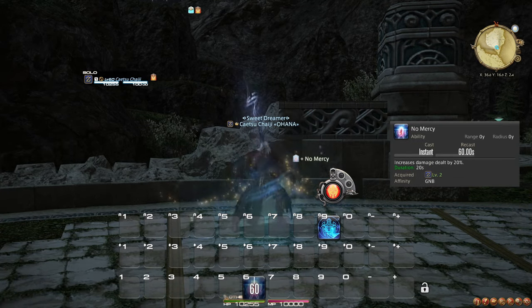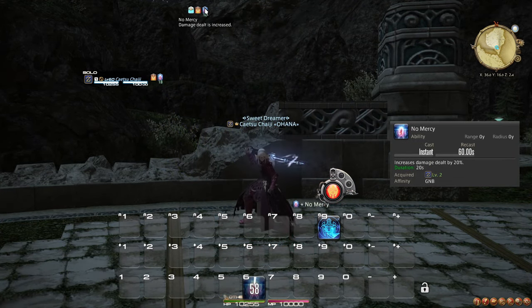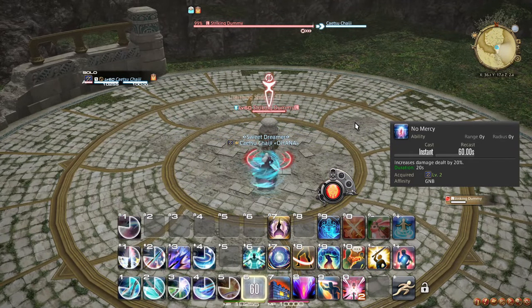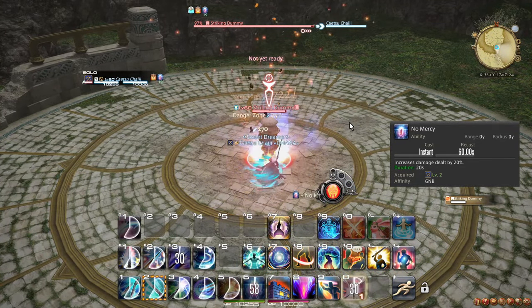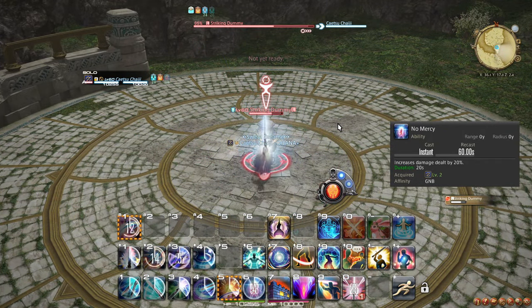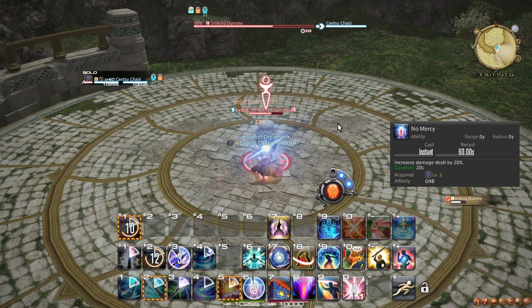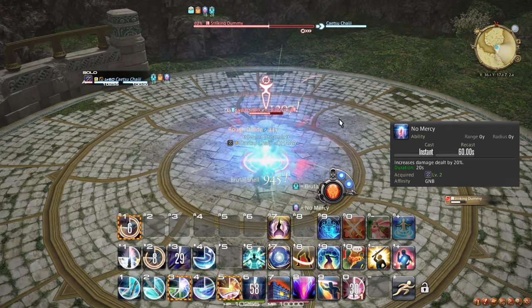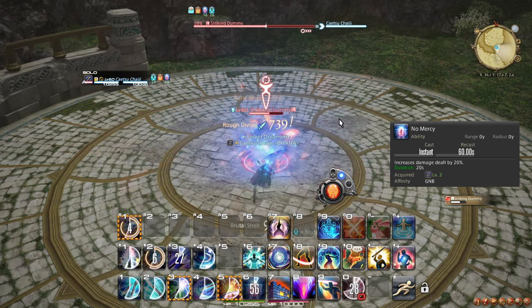No Mercy is a crucial part of the Gunbreaker combat rotation, boosting your damage for 20 seconds once every minute. Gunbreaker relies on this buff to boost the damage of all of its hardest hitting moves to do significant damage in a fight, making the rotation revolve around it. As an ability, No Mercy can be used between your ordinary weapon skills and should, as a rule of thumb, be late-weaved outside of specific exceptions.